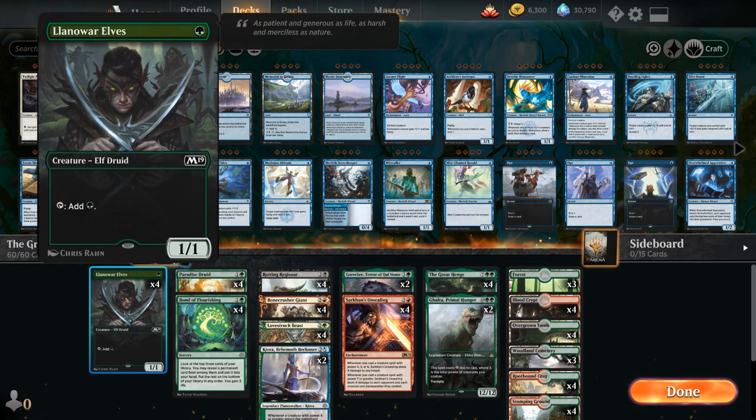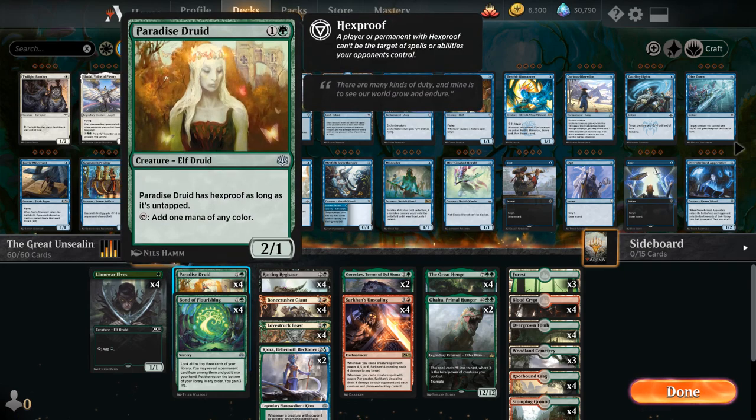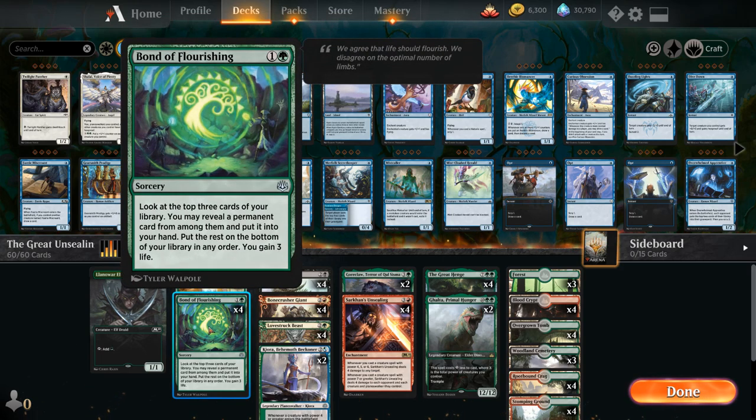At one mana we have the full playset of Llanowar Elves to speed things up, plus a full playset of Paradise Druid as another ramp creature that also fixes mana. We also have four copies of Bond of Flourishing, which is very versatile — it can find every card in the deck except other copies of itself, including our Great Henge, Sarkhan's Unsealing, large creatures, or even a land if needed. It gains a bit of life and helps set up future turns.